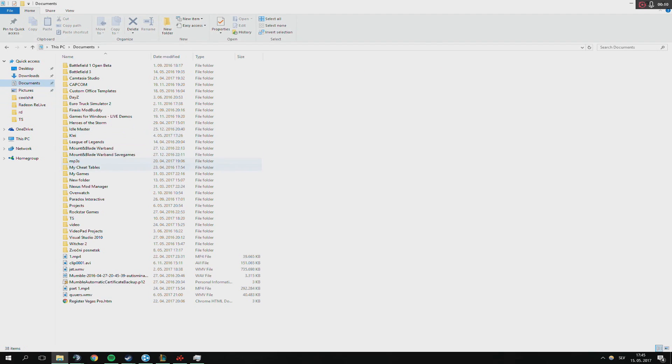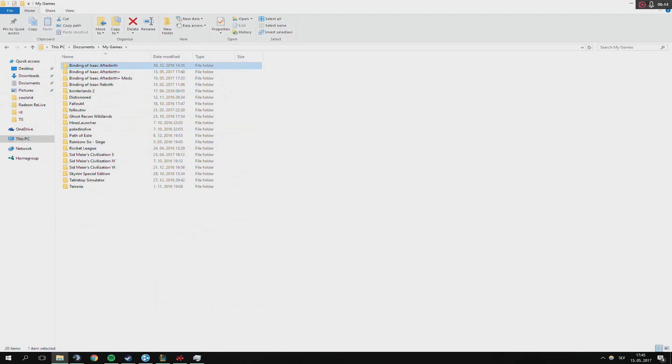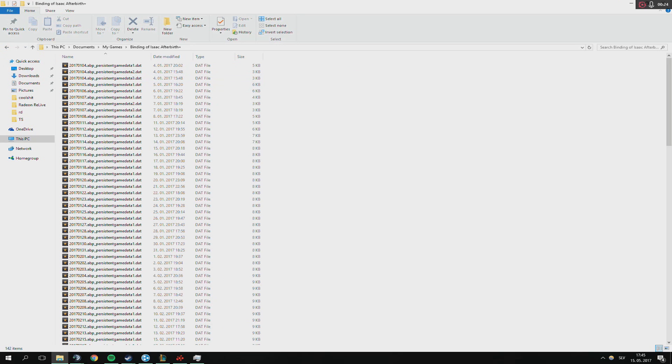What you want to do is go to your Documents folder, then My Games, and depending on what DLCs you have or don't have, you want to go to the latest one. So if you only have Rebirth you'd open the Rebirth folder, if you have Afterbirth you'd open the Afterbirth folder, and if you have Afterbirth Plus you'd open the Afterbirth Plus folder.